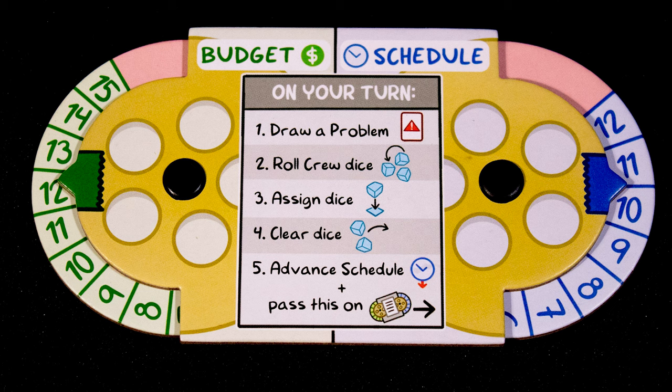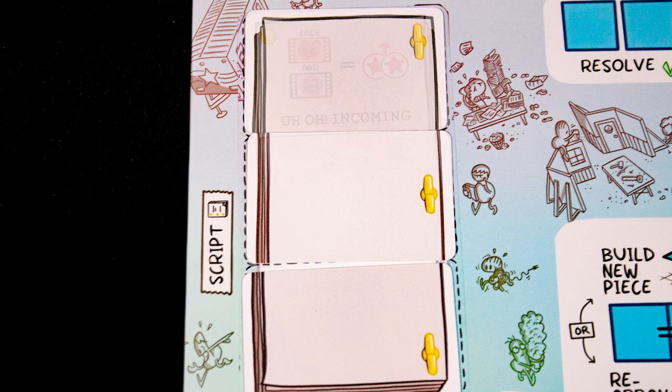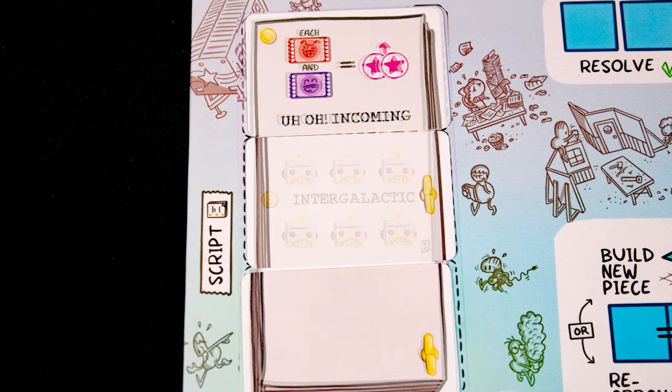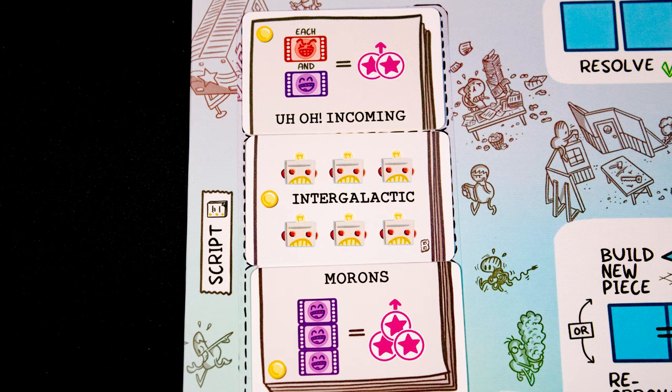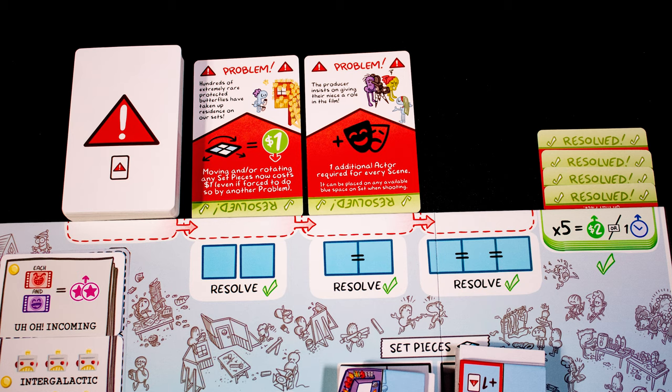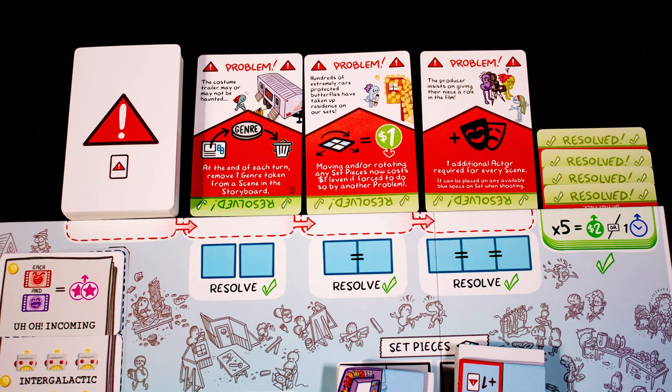Turn it over and it shows how much money and time you have to spend. Then shuffle and reveal script cards: the top and bottom ones give bonus film quality, and the middle one shows what genre tokens need to be on the film to win.